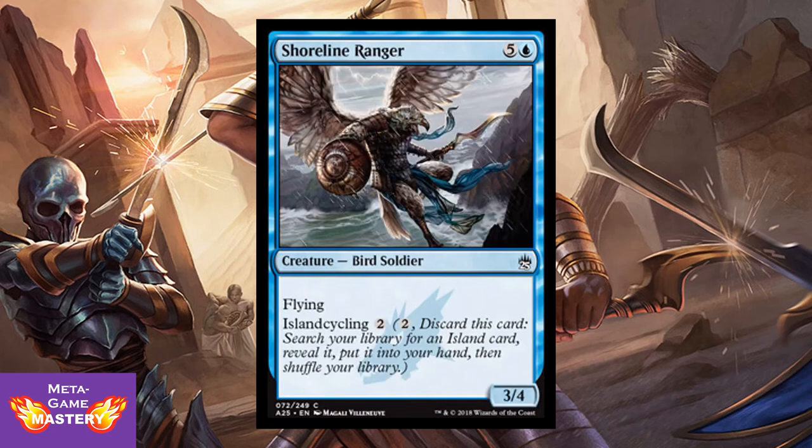Shoreline Ranger is probably the second weakest of this cycle of basic land cycling cards. It's 6 CMC, 5 colorless and blue, for a 3/4 bird soldier with flying. It also has island cycling. It has less impact on the board than most, but because it's an evasive threat it's still not a bad card. When you get this in draft or limited, you'll still be happy to see it.